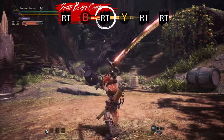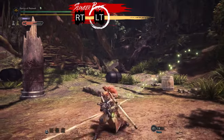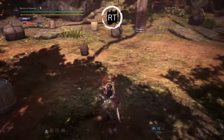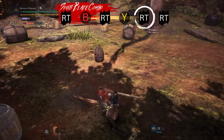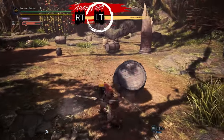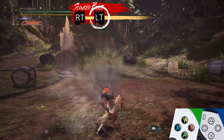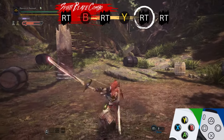Another Iceborne addition is the Slinger Burst, which fires off your Slinger ammo like a shotgun blast. This move can be performed by pressing the left trigger after a Spirit Blade attack, Spirit Jumping Slash, or any of the Aerial Spirit Blade attacks. Slinger Burst lets you turn any direction and does not interrupt the chain of your Spirit Blade combo. You can even use your optional attacks after a burst without interrupting your combo chain. The Slinger Burst is used to delay your combo and potentially flinch monsters with special ammo types.